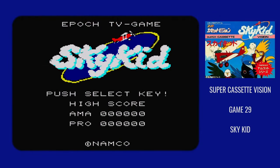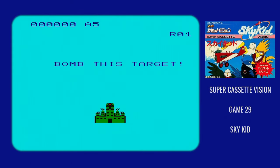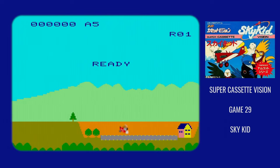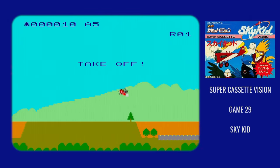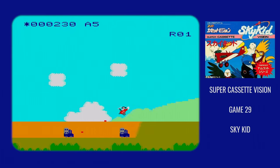Sky Kid is the second part in the Supercassette Vision finale, and just like all middle episodes of trilogies, it's the best one. Sky Kid is a great encapsulation of what the Supercassette Vision was — all of the system's strengths and weaknesses are on full display here.